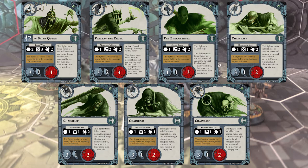When they do inspire, Chainrasps all go up to 2 dodge. So your warband across the board is 2 dodge, which is a pretty solid defensive stat line once you turn them on.